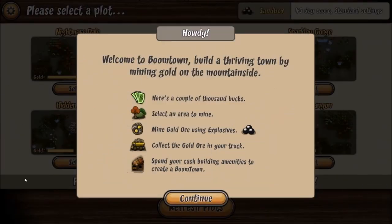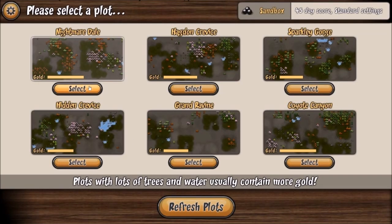Welcome to Boomtown — build a thriving town by mining gold on the mountainside. So here's a couple thousand bucks. Select an area to mine, mine gold ore using explosives, collect the gold ore in your truck, spend your cash building amenities to create a boomtown. It looks like I can choose between different plots of land: Nightmare Dale, Hagdon Crevice, Sparkly Gorge, Hidden Crevice, Grand Ravine, and Coyote Canyon. Let's go ahead and do Nightmare Dale.